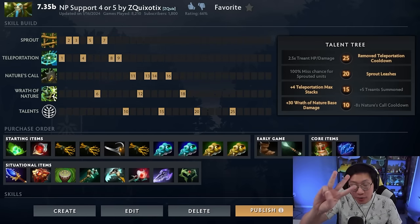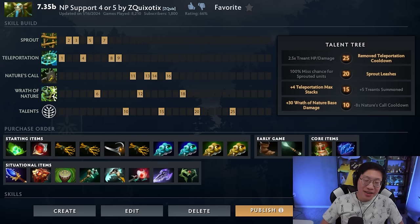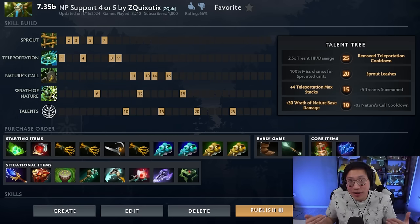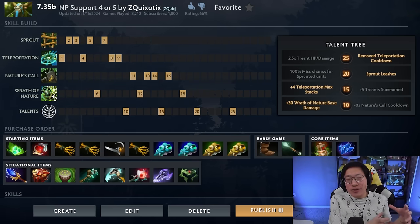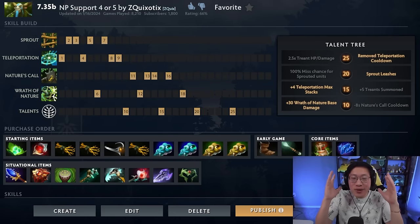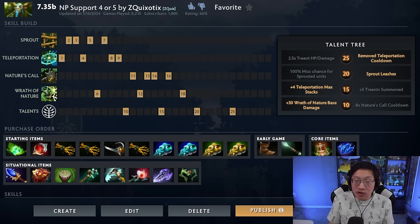Final three tips to succeed with this hero. First, learn to harass in the lane without drawing creep aggro too much. You don't have spells that harass — you're just going to right-click. Sprout technically helps a bit, but it's really about trapping them so you can right-click. You still need to identify the best times to harass, when it's a good time to trap them, and when to fight. Learning to identify that will also carry over to other heroes you play.